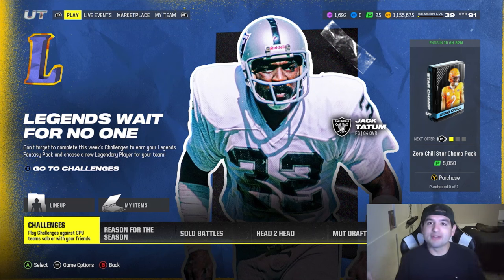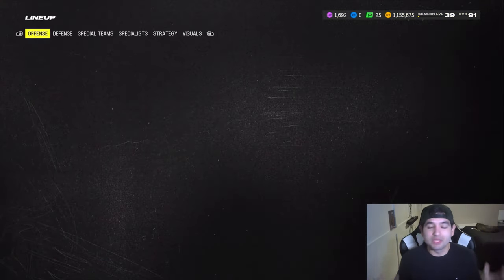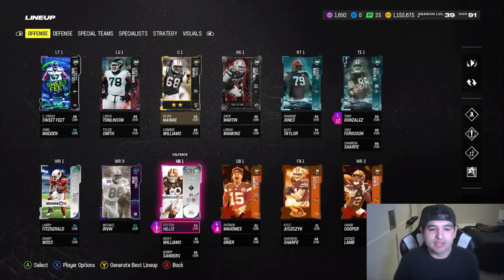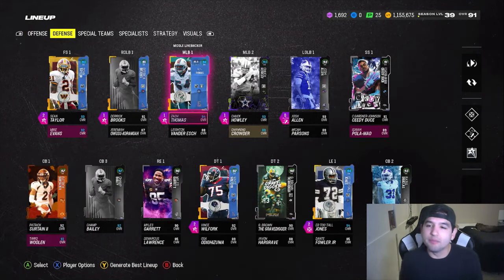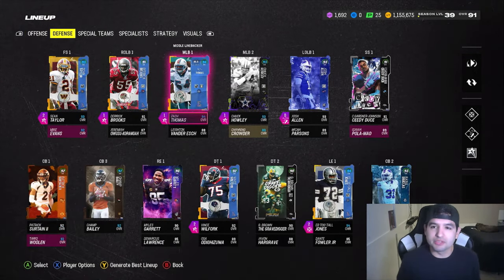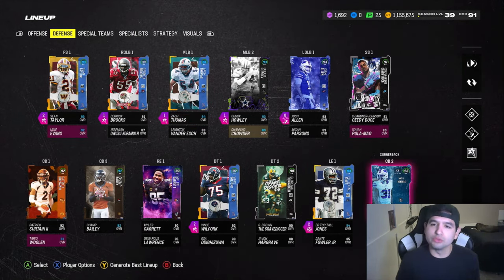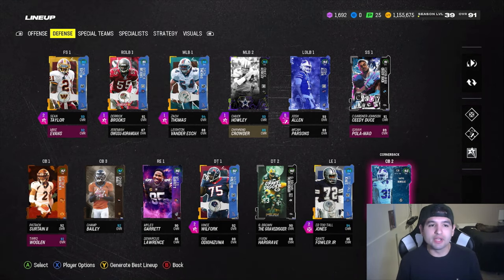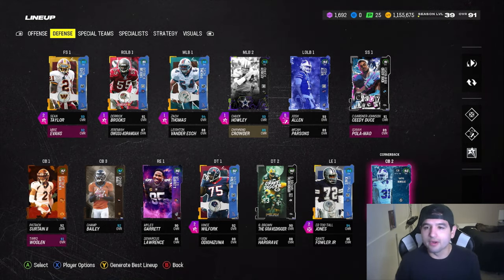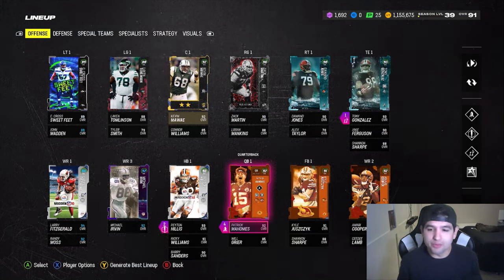It took almost two weeks to heal up, but we're back on the grind and ready to go. We're gonna take a look at the team before we get into gameplay because we have a ton of upgrades to go over. We added Peyton Hillis - the base one - we picked up the new Tony Gonzalez, then we picked up Zach Thomas who gets Cowboys chemistry so he's getting plus one speed, and then Rasul Douglas. The offensive line is the only reason we're not a 92, but that's fine with me.